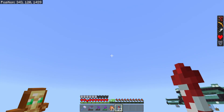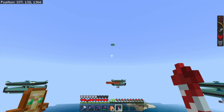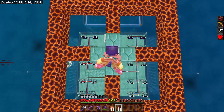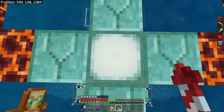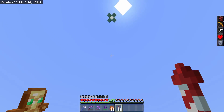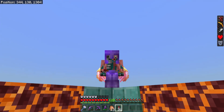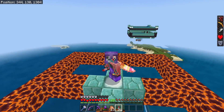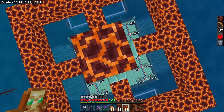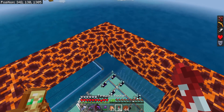Before we can start placing down blocks and building the farm, we need to do a little bit more planning and figure out the exact height the squid farm is going to be at. We already know where it's going left, right, forward, and backward — the center is going to be directly above the AFK spot of the guardian farm and directly below the planned AFK platform for the squid farm. But what we don't know is the actual height. This placeholder platform may need to be raised or lowered a few blocks.